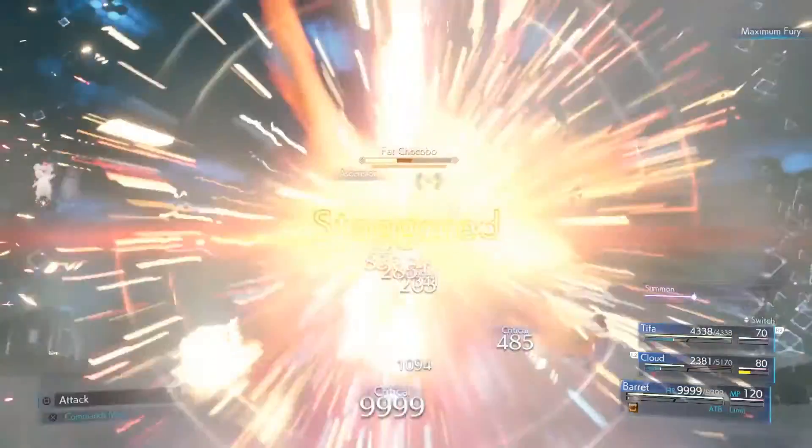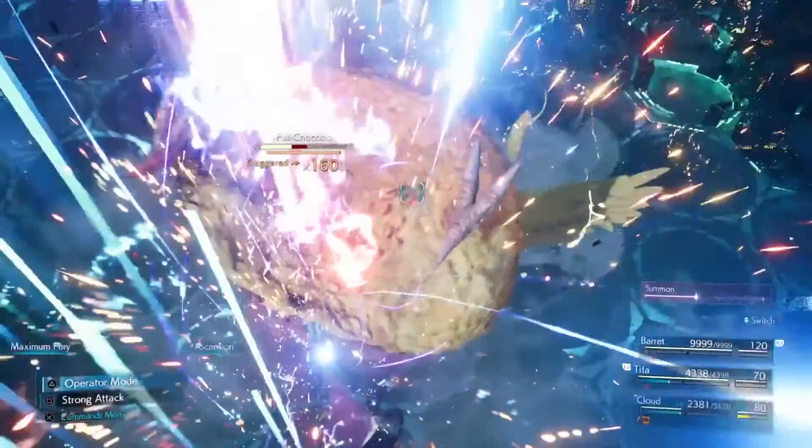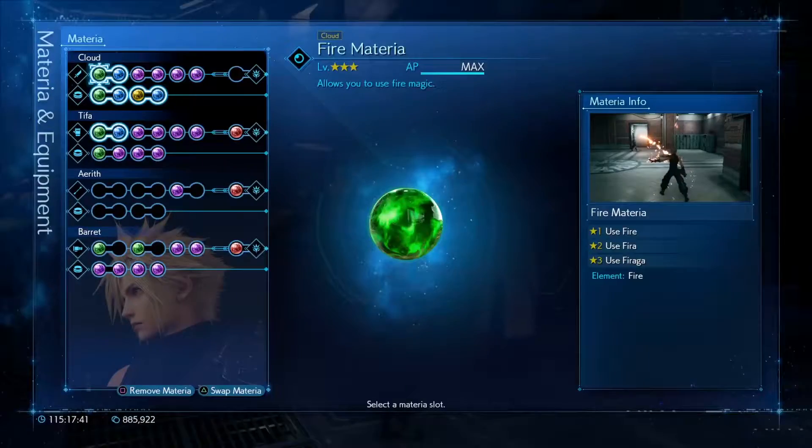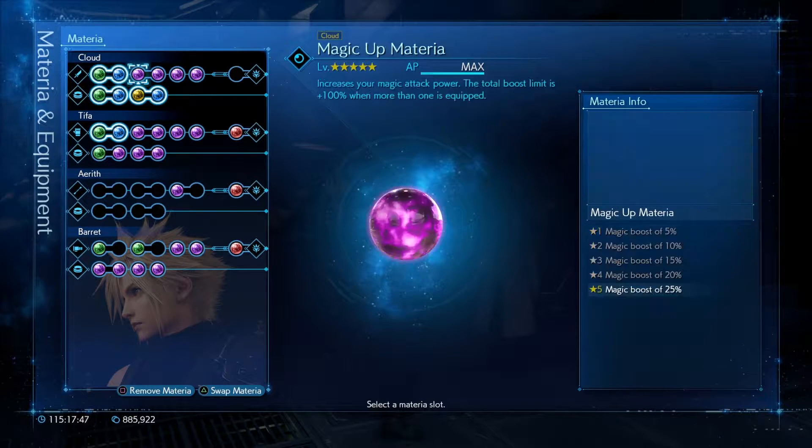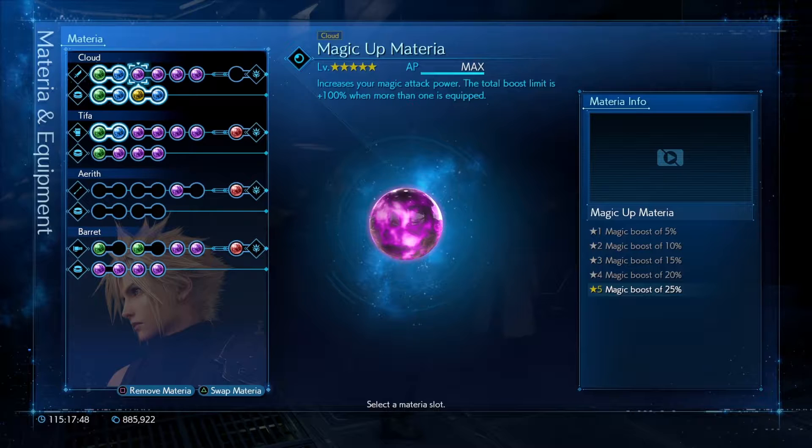So if that doesn't sound overpowered to you, then I don't know what to tell you. Here is my setup for self-destruct. I have fire MP absorption since I'll be casting a fire spell — or possibly Delta Blizzard, I'm not sure — but either way I'm using a magic spell with MP absorption. That's not the most important thing though. The important thing is to have high magic power and a weapon that has Reprieve.